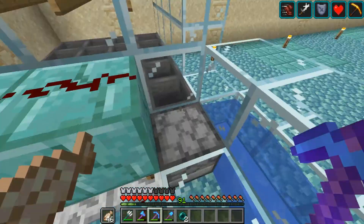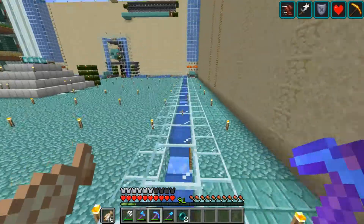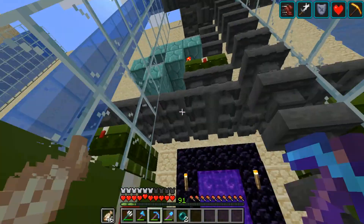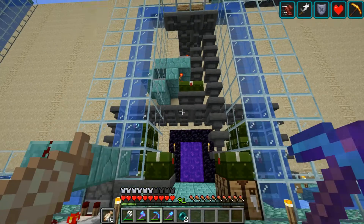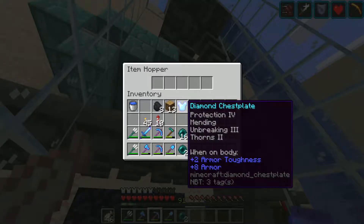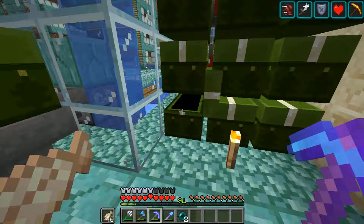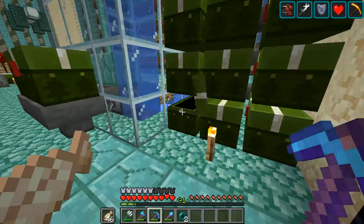The redstone powers this block, which in turn powers this block, this block, and this block — that's how quasi connectivity works, and it only applies in Java edition. I did it to all the other water streams and cells. I'm not using this as an experience farm. The hoppers feed into double chests, but not equally — there's barely ever two items in a chest at once, so these two hoppers pull fast before this hopper allows one to pass through, creating a bias. This one fills up first, this fills up second.